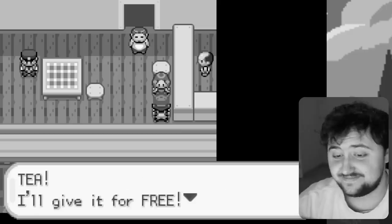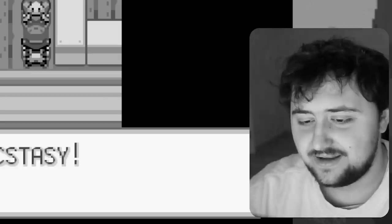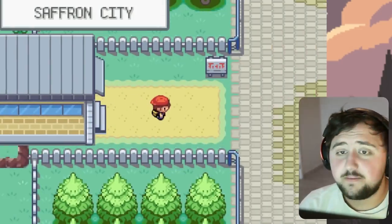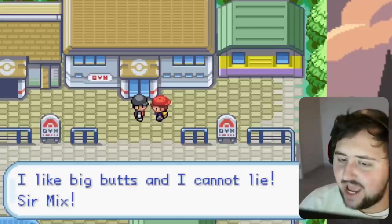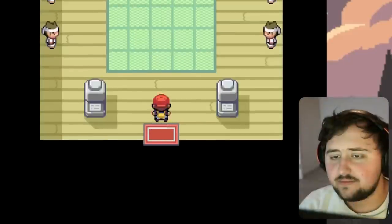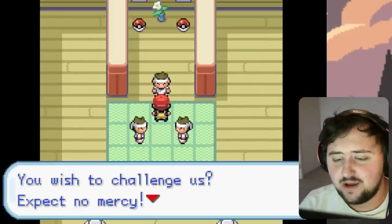We received some sketchy tea earlier from a girl, which we give to a police officer who drinks it to let us through into Saffron City. Once in Saffron City, before doing anything else, we want to get ourselves a free Pokemon — either Hitmonchan or Hitmonlee. We defeat the Dojo, which was pretty tough — Mojo Jojo level if you ask me. After defeating it, we get ourselves a free Hitmonlee, which we name Bruce.